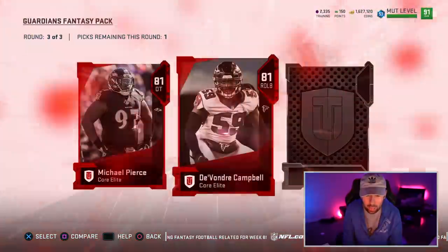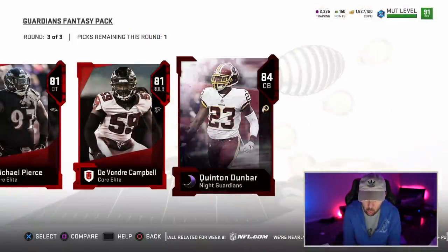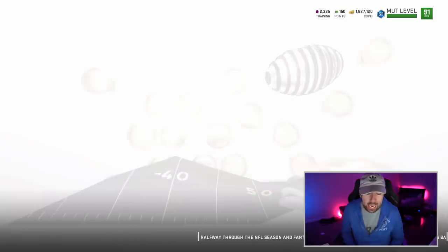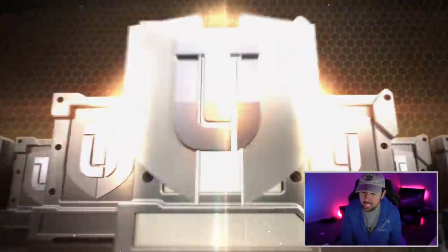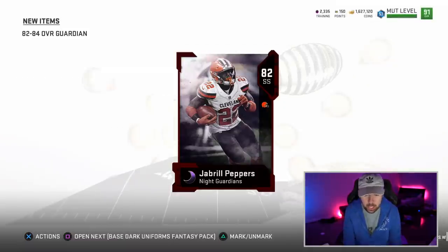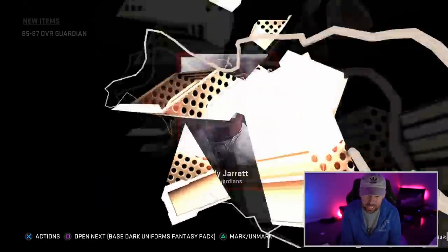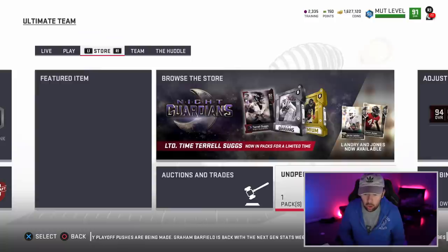We're in round number three, the final round. We get an elite card — 81 Devondre Campbell and 84 Quentin Nelson. We're also guaranteed an 82 to 84 overall Guardian. Jabrill Peppers — I'll take a Jabrill Peppers. Now we get our 85 to 87 overall Guardian. I wish it was just like an 85 plus so you could get a crazy card. We get an 86 Grady Jarrett — I think we got him before.